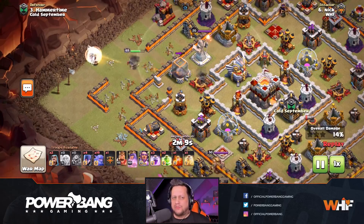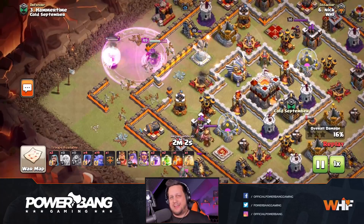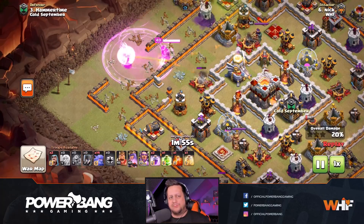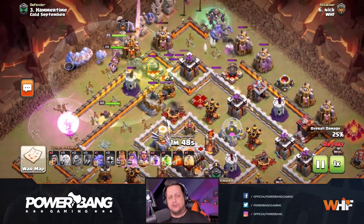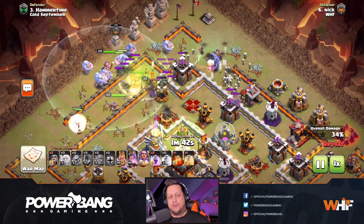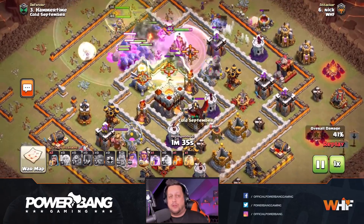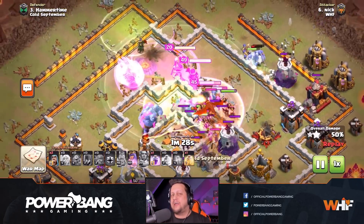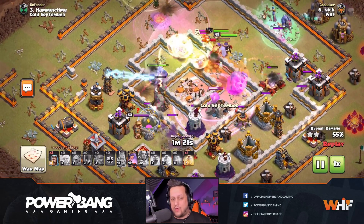We've got Rage Spells and a couple of jumps in this one. The jumps are for bases where your wall breakers are going to have some difficulties - in this one he didn't want to try to get through that wizard tower up top and the bomb tower. He just dropped the jump spell and moved the army in through the top of the base. You can see some bowlers and witches on the corner, just like a bow-witch attack, going down the side of the base to keep everything out of play. In the interior, the Inferno Tower locks onto the king, but inside that Grand Warden ability it's not able to do any damage. The Inferno Tower goes down to the bowlers before the king takes any damage at all - beautifully done on that.